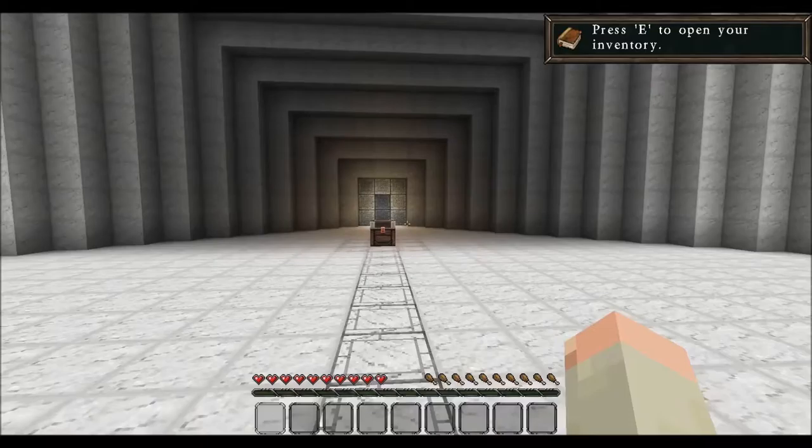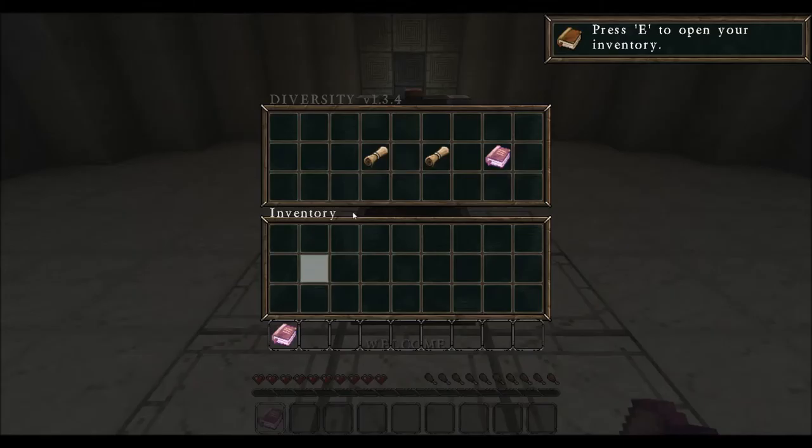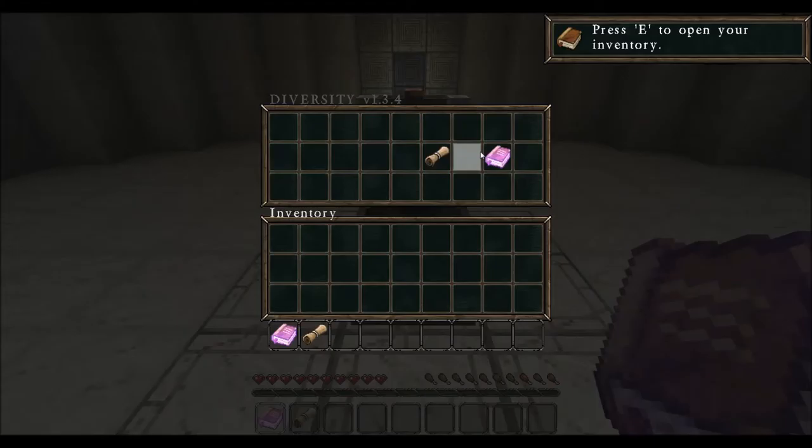So let's start. Okay, first there's a chest. Welcome, map six. Oh, there's two sets.